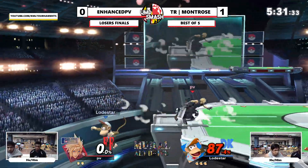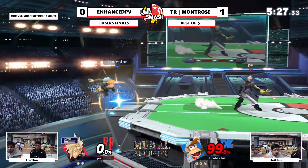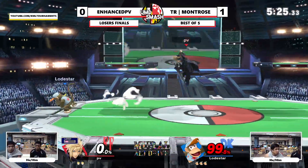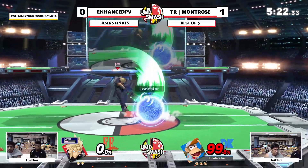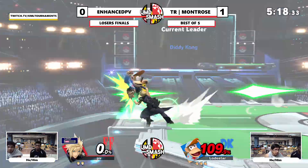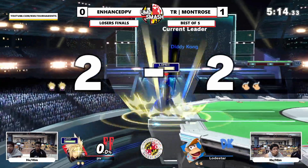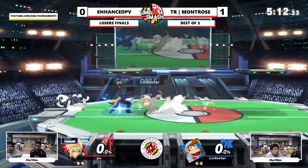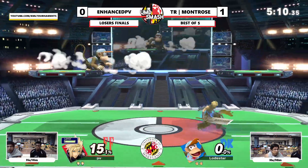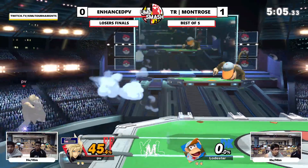This is just looking so different. Not only is Enhanced not letting Montrose get a lot off banana, he's getting the monkey flips. He's not really letting him get good punishes either. Enhanced's banana play has not been the best — he hasn't really done a ton with it. That was a good dash attack — he's just holding the line.